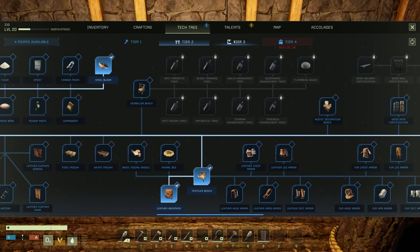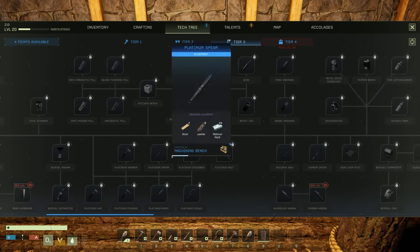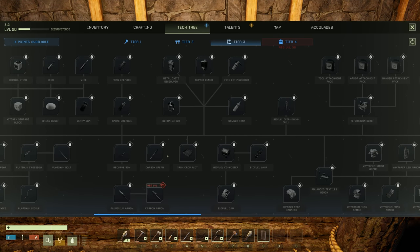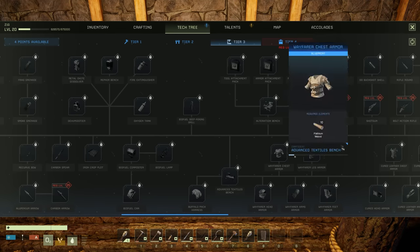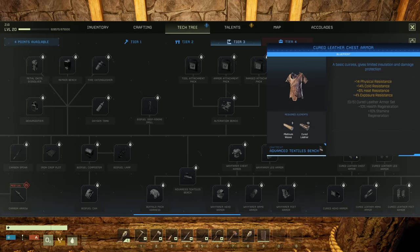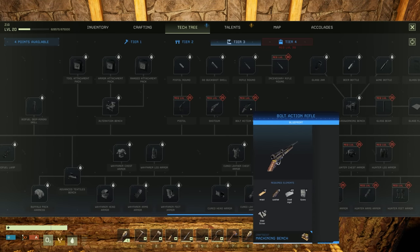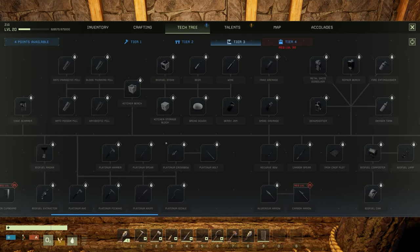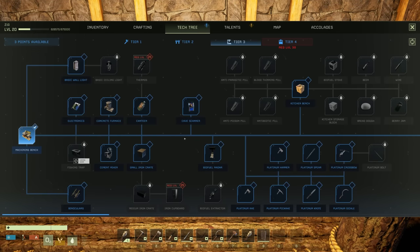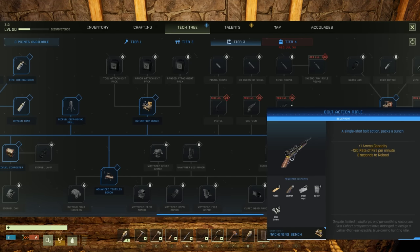If we're going to start armor - oh, a fishing trap! There's wayfinder stuff, platinum weave - that's for the desert area. Cured leather stuff - hunter armor! Yeah, we want hunter stuff because I want to get some bolt action rifles going. That's ultimately what we're going for. Once we can get that, like everything's going to be great. If I unlock the machining bench I need level 25 for that, and we also need epoxy and steel screws.